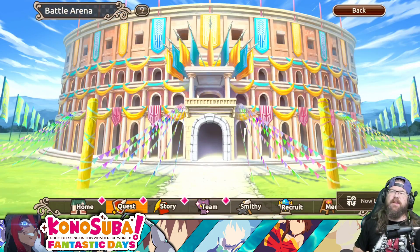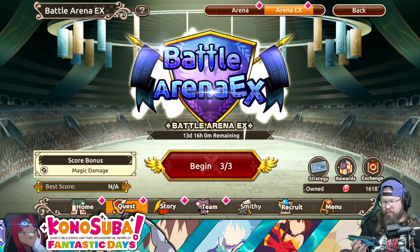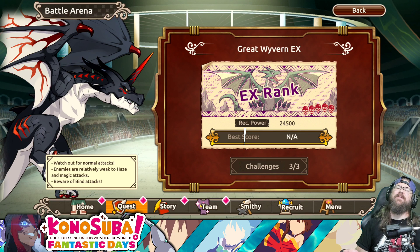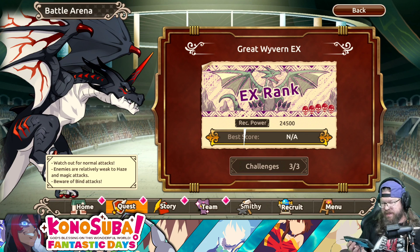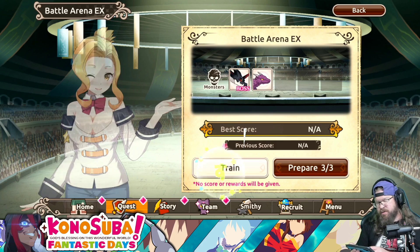The other thing that just recently dropped is the new Battle Arena EX. Brand new Battle Arena EX on our doorstep. I have not built a team for this — this all literally just dropped — so we'll probably drop a video on this maybe tomorrow. It says watch out for normal attacks, enemies are relatively weak to haze and magic attacks, and beware of bind attacks. So basically you just build a single target magic team.